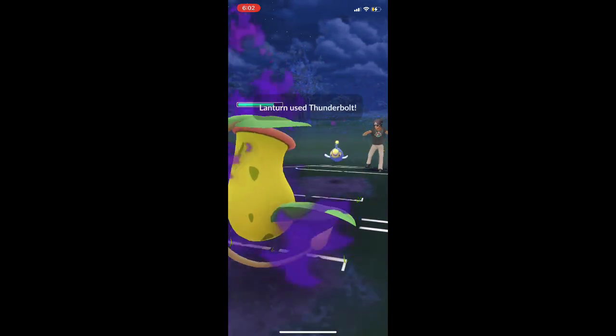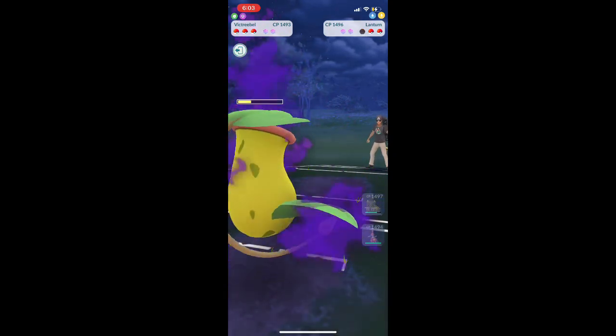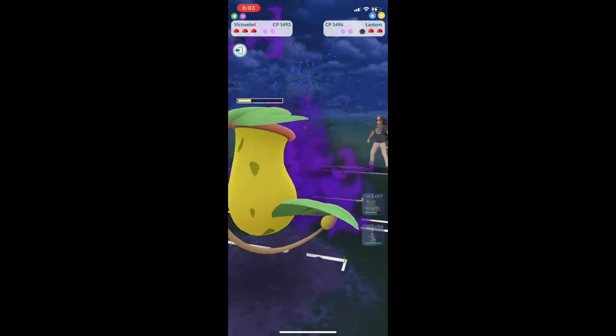The best Lantern can do is one Thunderbolt or two Surfs, neither of which will kill Victory Bell. So there is no need to shield against Lantern if you are running Victory Bell.